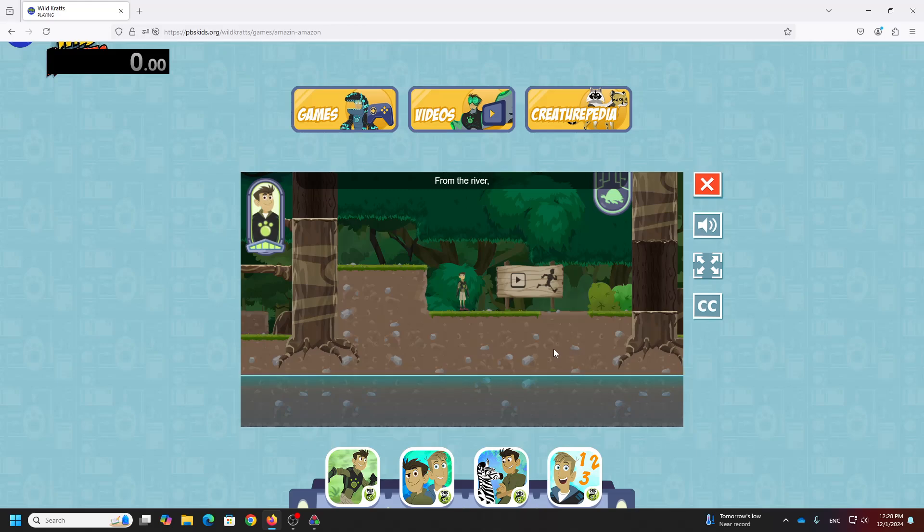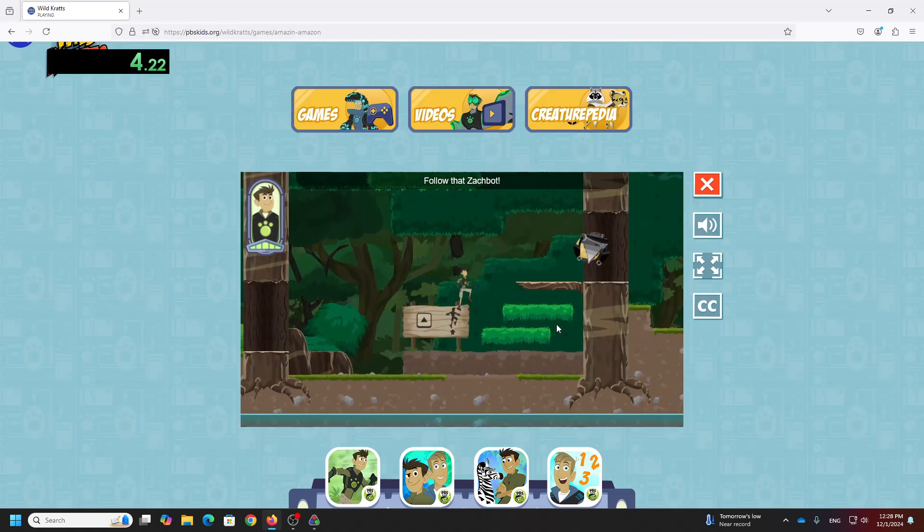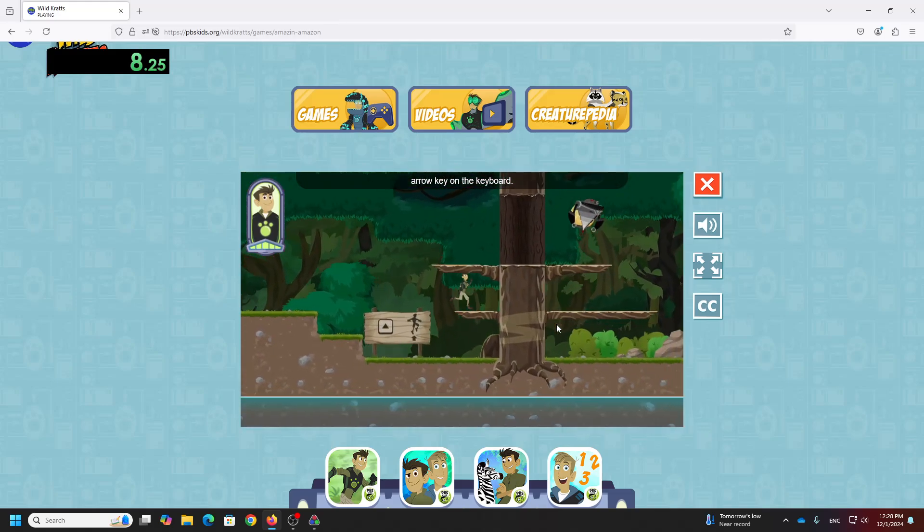The Amazon is amazing, from the river all the way to the top of the tree canopy. It's home to so many creatures with incredible— Whoa! A Zackbot! What's Zack up to now? Follow that Zackbot! To run right, press the right arrow key on the keyboard.